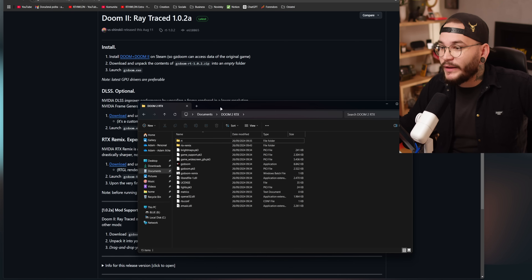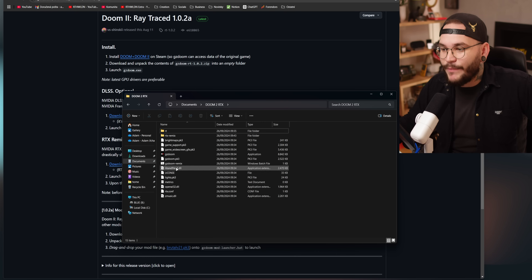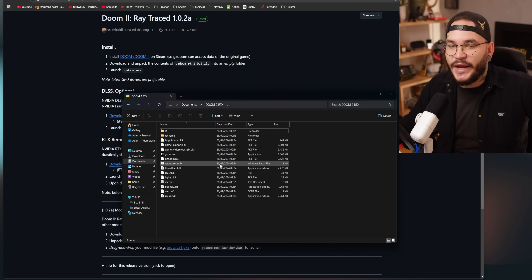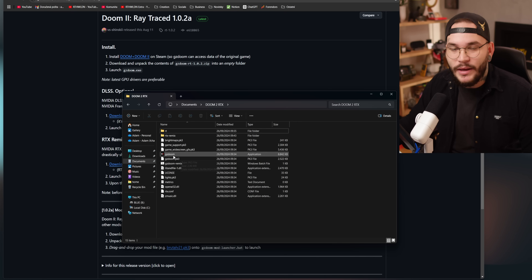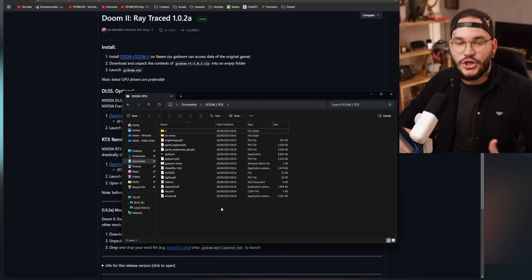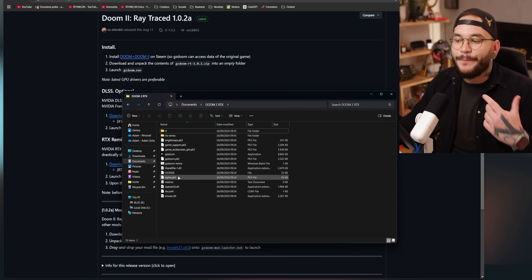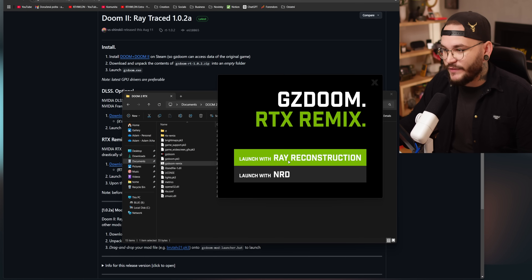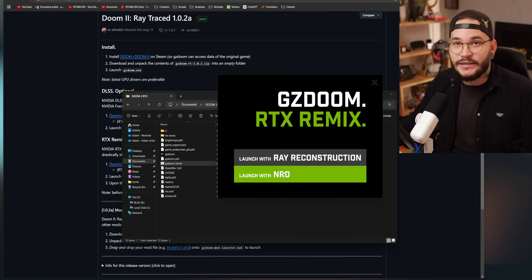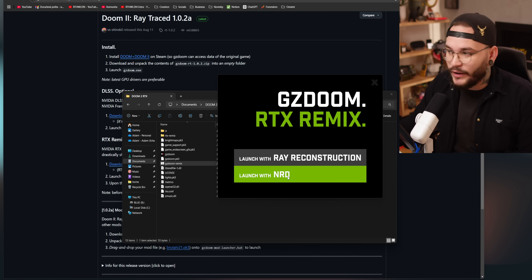Proto ale nemusíme nic dalšího stahovat – stačí ve složce zapnout GZ Doom Remix. Je to .bat soubor, takže ho zapnete a spustí se path traced verze Doom 2. Předtím ale musíte alespoň jednou zapnout GZ Doom – klasickou ray traced verzi – aby se načetly shadery a nainstaloval se render, a pak teprve můžete zapnout Remix verzi. Po zapnutí si můžete vybrat ze dvou verzí. Doporučuji zapínat Ray Reconstruction, protože to zapne všechny věci, které jsou v RTX Remixu navíc. A to je vlastně všechno – máte to nainstalované. Takhle jednoduché to je.